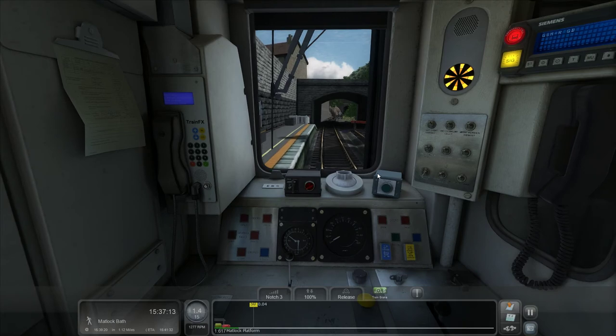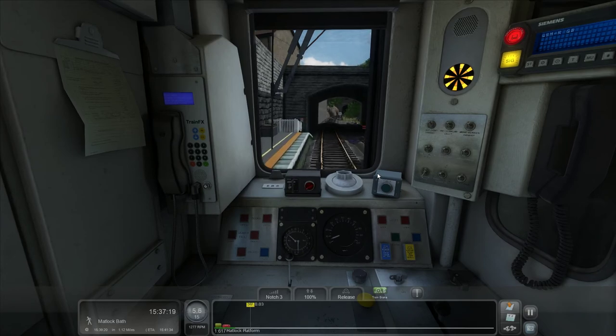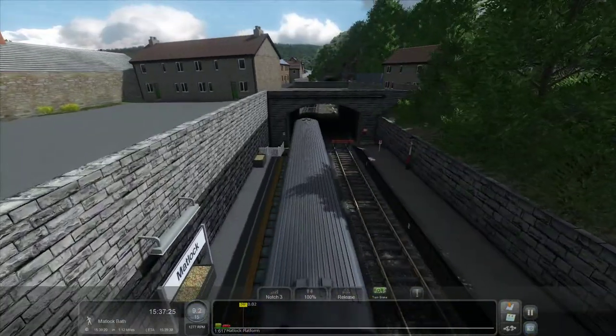I remember on the Riviera Line the cliffs had holes in them if you weren't playing on full settings. That's a bit of a pet peeve of mine, but rant over basically. Let's get right into the actual journey itself.